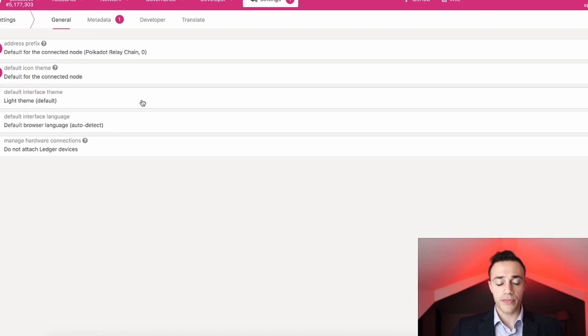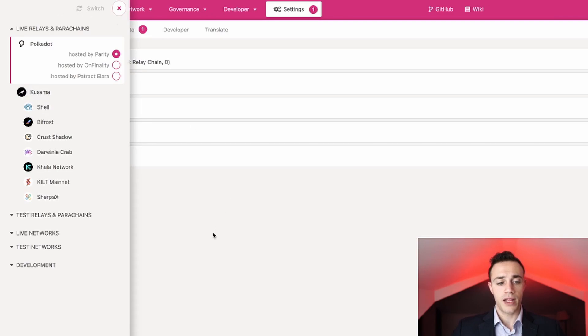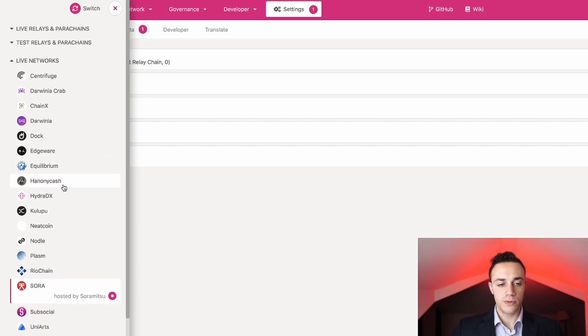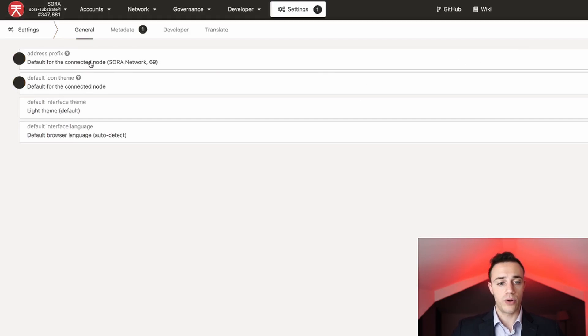From here, in order to check how many PSWAPs you get rewarded for adding liquidity, you're going to come up to the top left and hit the down arrow. We're going to scroll down to live networks — all of the live networks are here. We want Sora, so we'll hit Sora hosted by Soramitsu and switch. We just switched to the Sora network.